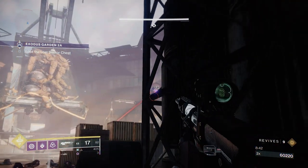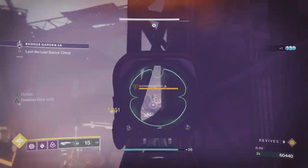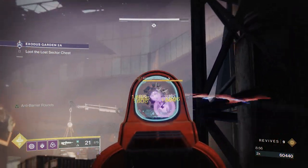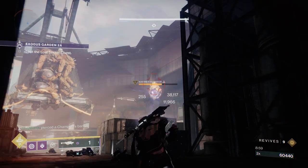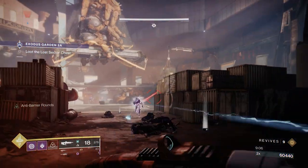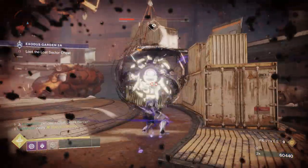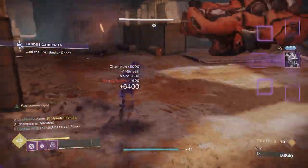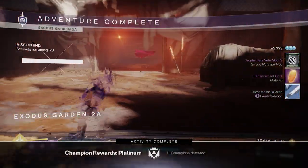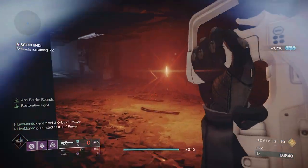We've got a couple of ads and this last barrier champion — same rules apply: break the shield and then fire a rocket. You could get unlucky and have the champion move into a covered position — it happens sometimes. Now he's going to teleport and run away, so we need to break his shield. Kept enough ammo to break it. Now I'm going to pop my super and clear this last champion — and that is your lost sector done, for all intents and purposes. When you open this chest you'll get another wave of ads, so I'll just use my super to go through them.